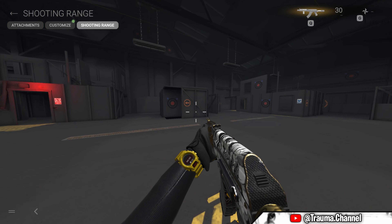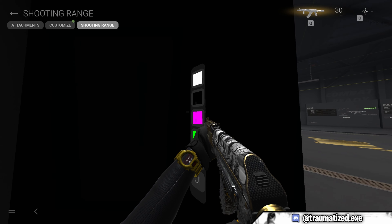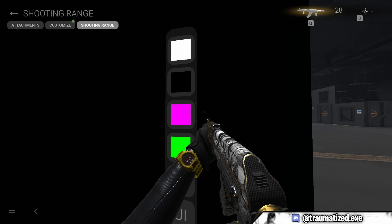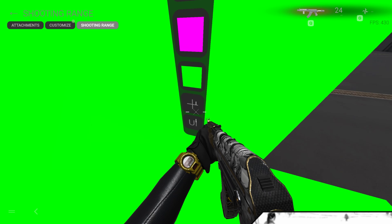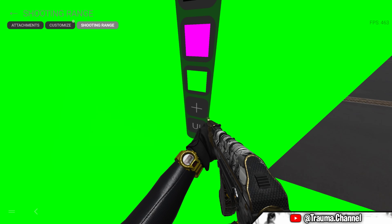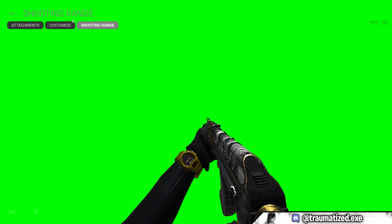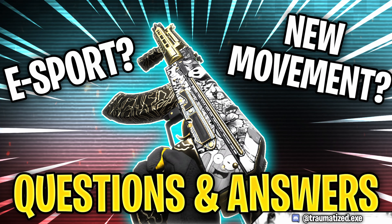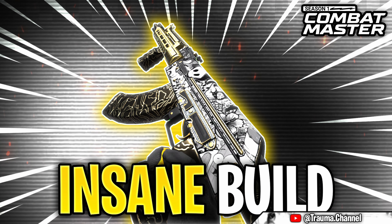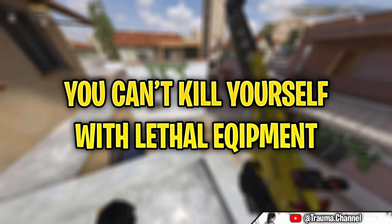If you go to the shooting range, there is a secret room — I call it the green screen room — where you can activate some things. What's especially nice for content creators is the green screen mode. If you make a screenshot of your gun with this green screen background, you can easily remove the background from the gun, which is especially useful for creating thumbnails.